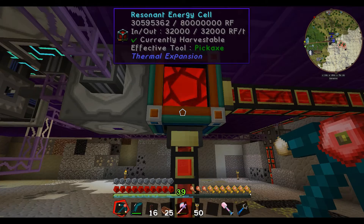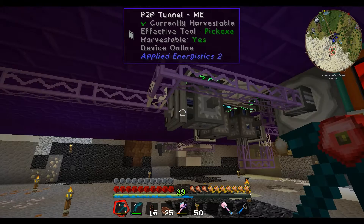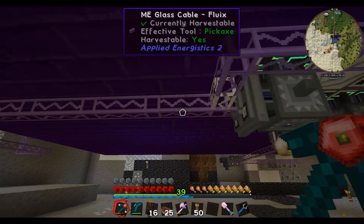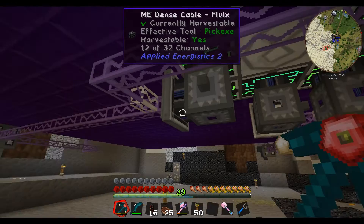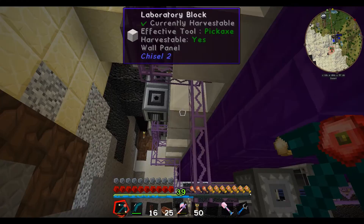We've got a bunch of redstone energy flux ducts, managed to auto-craft those. We've set up some P2P networks — they're powered via this cable, and this one is sending data only. What we're achieving is basically using standard cable as dense cable, sending 32 channels down until it reaches here, saving on using dense cable.